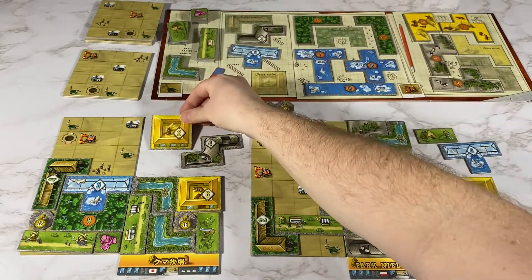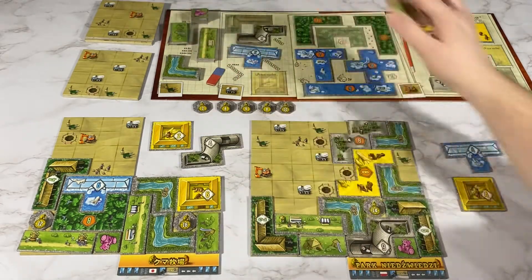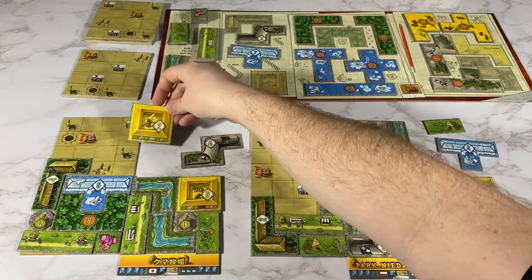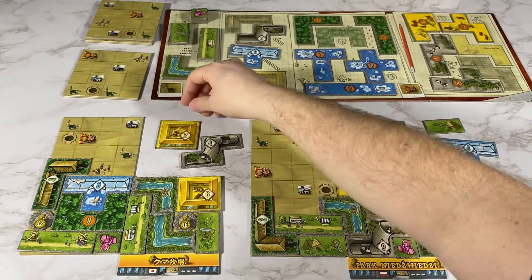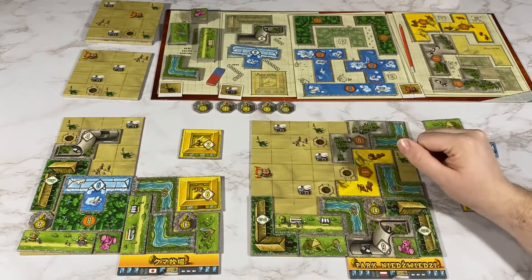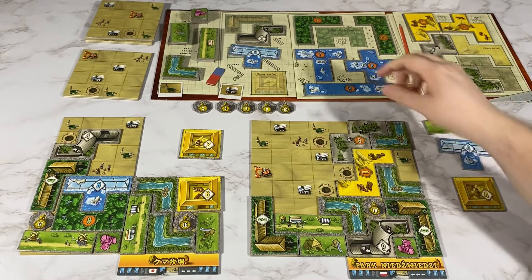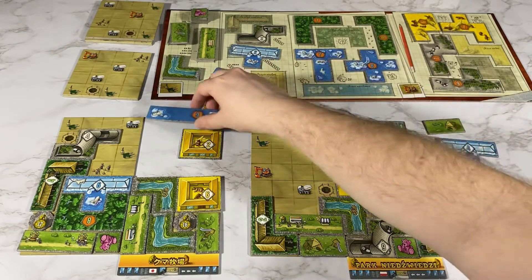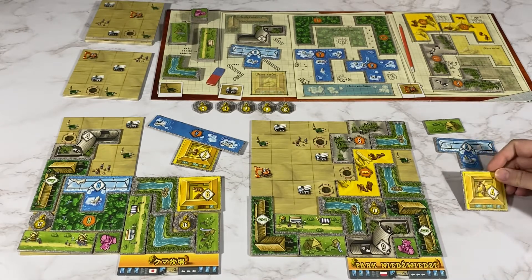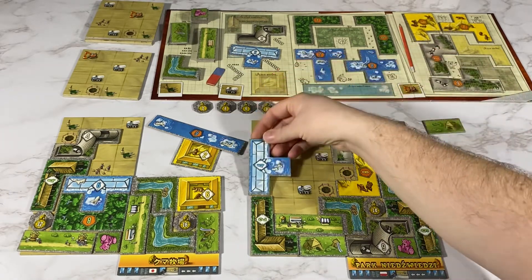I am going to place this one here for another green piece. My opponent will place this one first to get an orange and they are going to get this one. I am going to place this one here for another green piece.